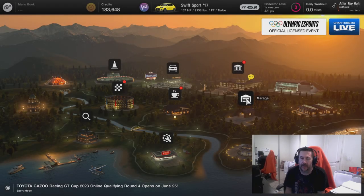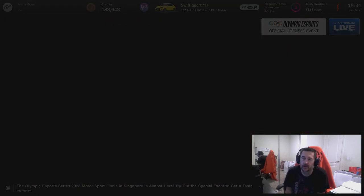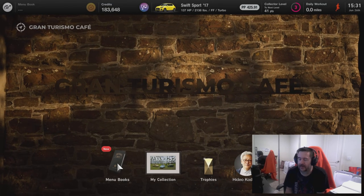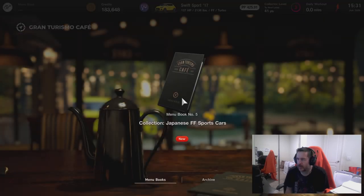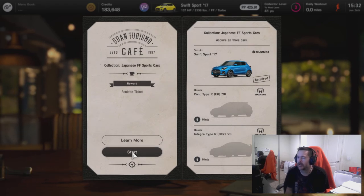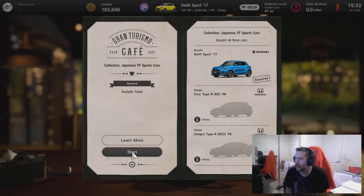Hello everyone, welcome back to the channel. My name is Lad from Set Play Gaming. This is the Gran Turismo 7 let's play series, and today we're doing the Japanese front-engine front-wheel sports cars from menu book number 5. We're here at the cafe.